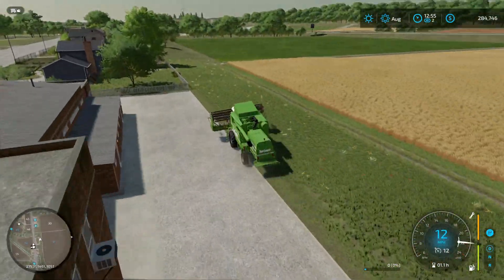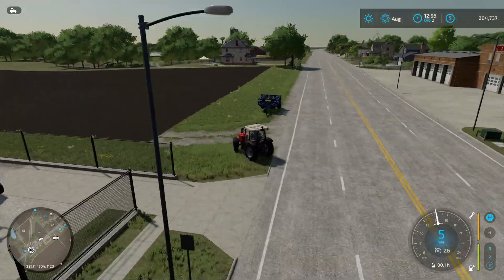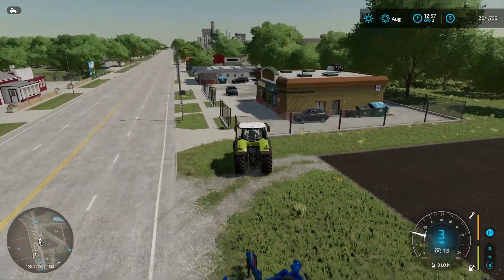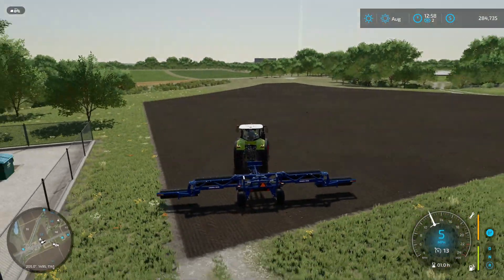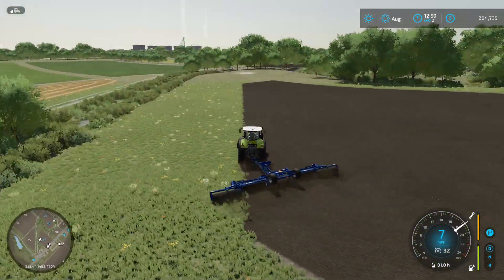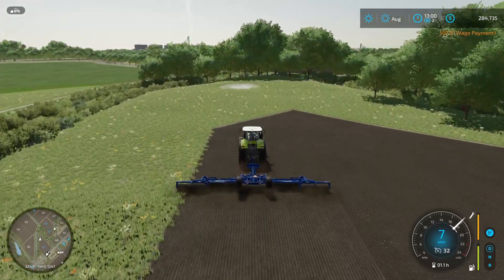One nice feature I like about this game is you can have your tractors drive to a location for you — you hire somebody to drive it, set the destination, and it'll go there. My harvester wasn't smart enough to go around on its own though; it was sitting there stuck, so I had to manually guide it around the building to get to where I wanted it to go.